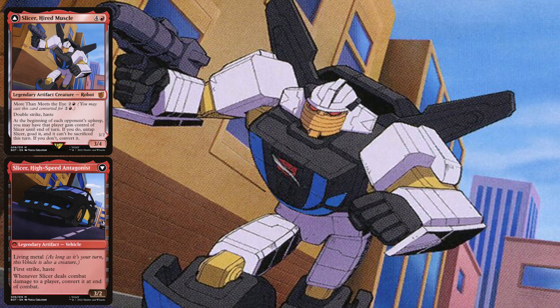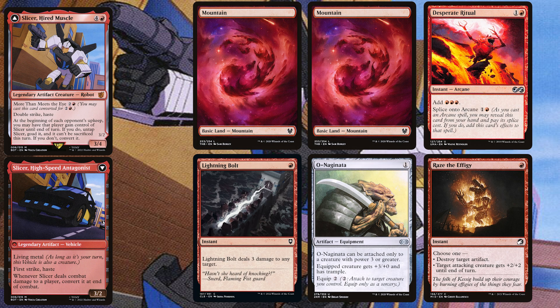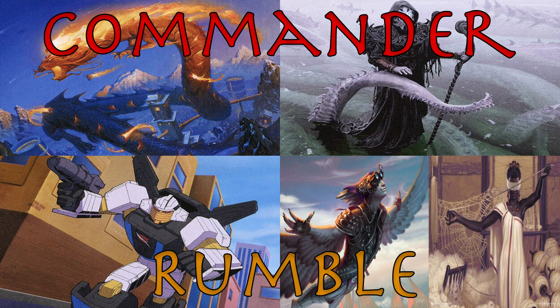Going fourth is Jace playing Slicer Hired Muscle. His opening hand contains two Mountains, a Desperate Ritual, a Lightning Bolt, Ognanata, and a Raise the Effigy. Now let's take a look at which commander is going to be the victor in tonight's Commander Rumble.